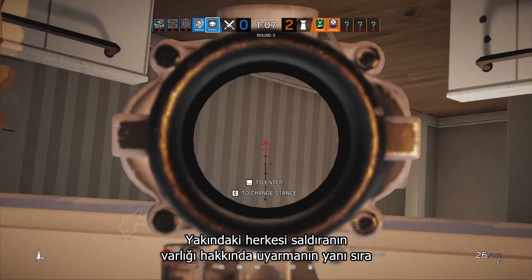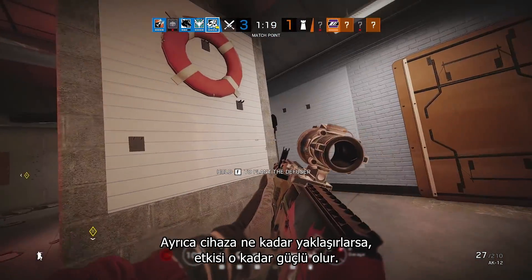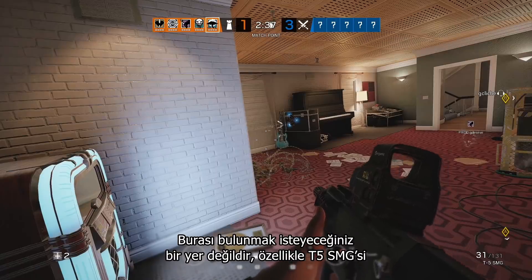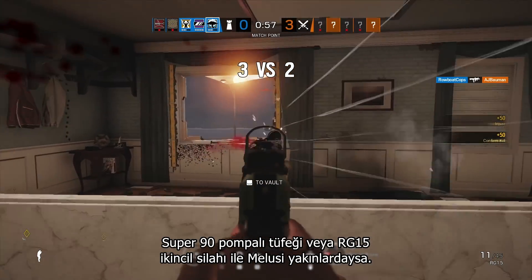In addition to alerting anyone nearby of the attacker's presence, the Banshee also slows down the attacker's movement, and the effect gets more powerful the closer they get to the device. That is not the place you want to be, especially if Malusi is nearby with her T5 SMG, Super 90 shotgun, or RG-15 sidearm.